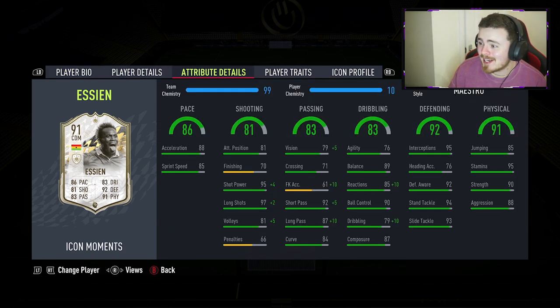He looks cracked out as a CDM slash center mid. Shot power and long shots — one thing this man is known for is scoring screamers against my club Arsenal. He scored so many insane long shots, so those stats at 95 and 97 are kind of fair enough, justified. The pace looks good — 88 acceleration, 85 sprint speed. Passing stats: 92 short pass, 87 long pass.